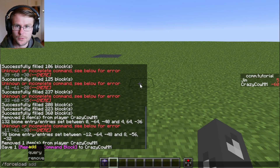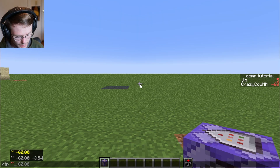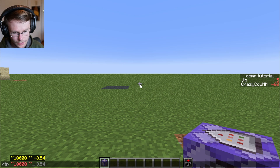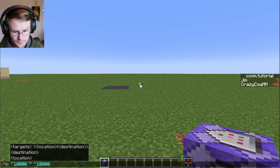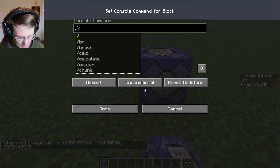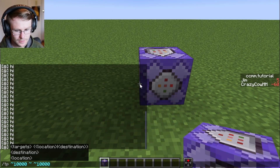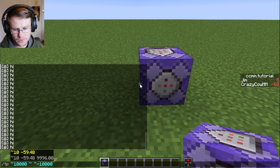The /forceload command allows you to force load a set of chunks so that even if you leave the area, they will remain ticking and working. So if we teleport super far away — like a thousand, ten thousand, whatever — we put a command block here that's always saying hi, and you can see it's spamming the chat. Very cool.